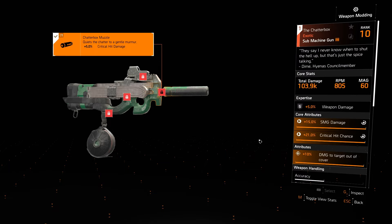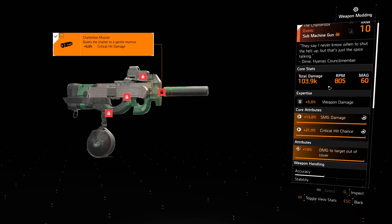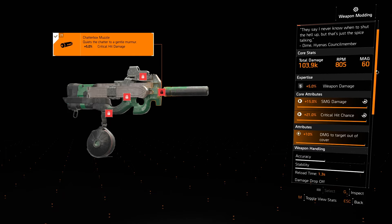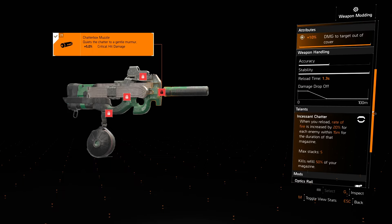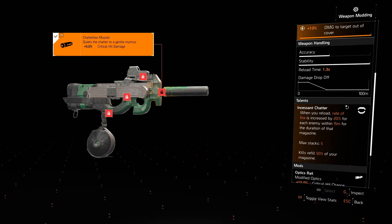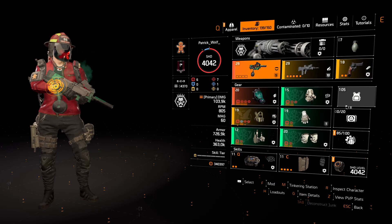It feels really good in any DPS build, especially with Striker. The one I've got has only 5% expertise, which is an increase in weapon damage. This gun has 805 RPM and a 60-round mag, so it is quite powerful. I do have some extra RPM from Striker, so keep that in mind. I've also got Damage to Targets Out of Cover re-rolled on the attribute — that's a 10% increase and it elevates damage significantly, since enemies are usually out of cover when you play aggressively.